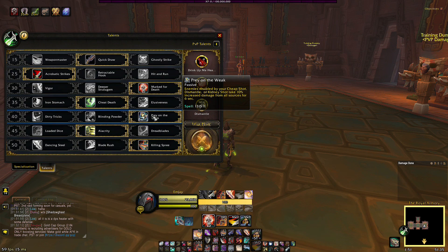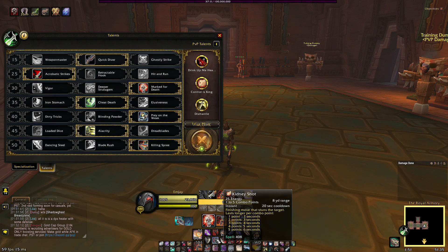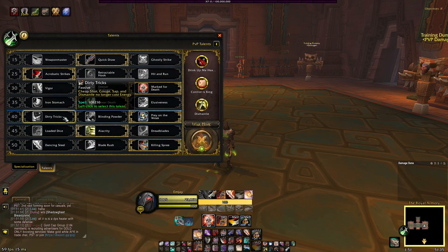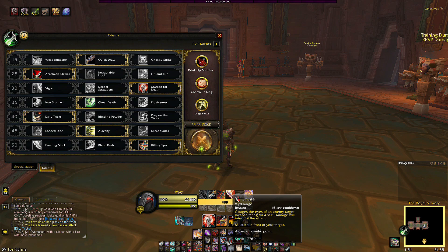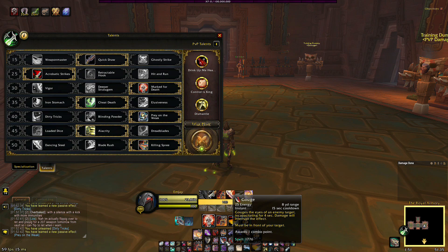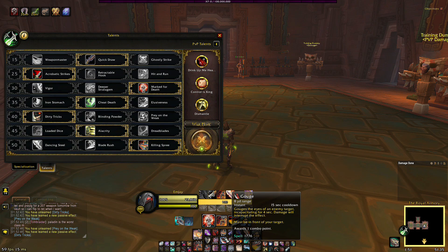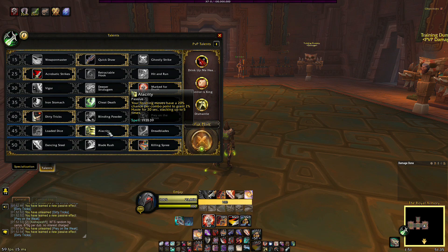At level 40 I use Prey on the Weak. If there's a focus target, I'll Mark for Death, full Kidney Shot it, and that gives everyone 10% bonus damage — that's why I like this one. You could also use Dirty Tricks if you need more interrupts, since it makes Gouge cost no energy. Normally it's 25 energy, so running this gives you a free interrupt.